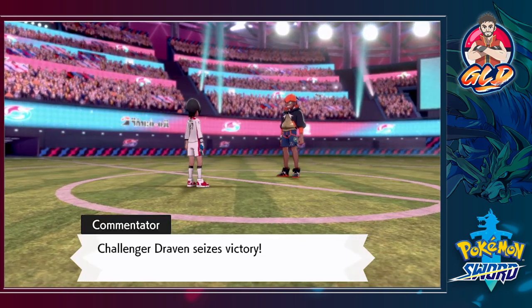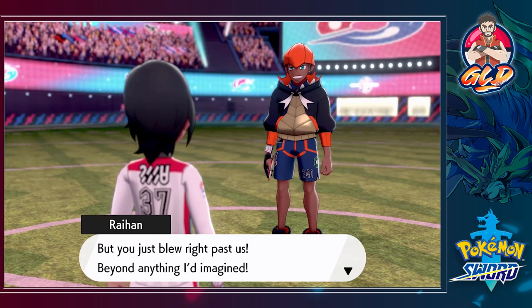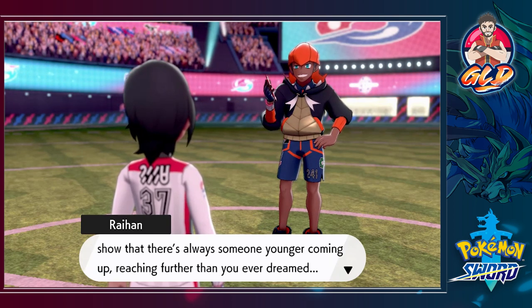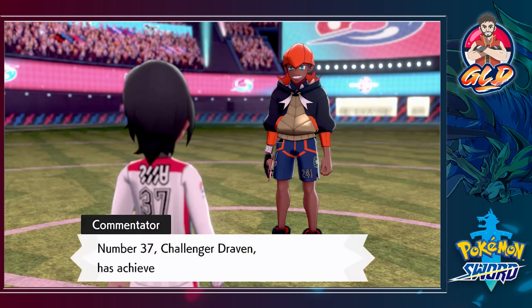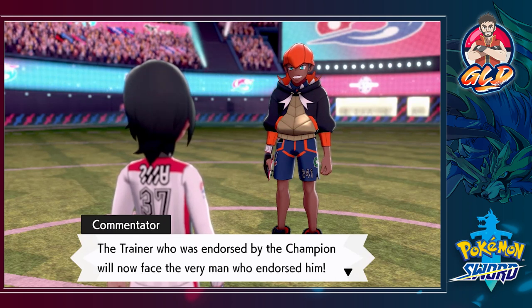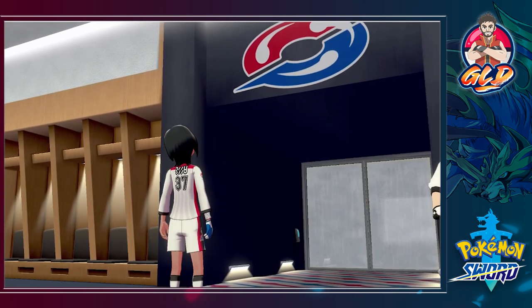Challenger Draven sees his victory. Raihan says his lovely Pokemon and he have become much stronger, but we blew right past them beyond anything he'd imagined. He acknowledges there's always someone younger coming up reaching further than you ever dreamed, and tells Draven to keep up the momentum and prove that Leon's not unbeatable. Draven has achieved a dazzling triumph - the trainer endorsed by the champion will now face the very man who endorsed him. We're going to the championship battle!